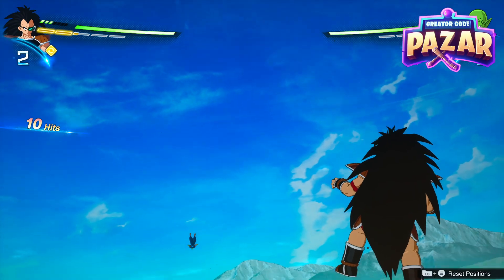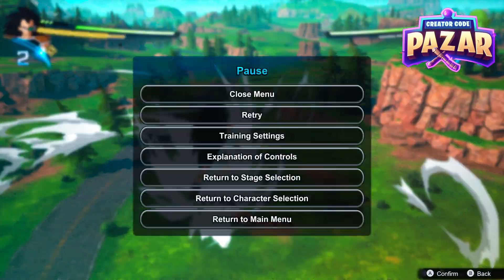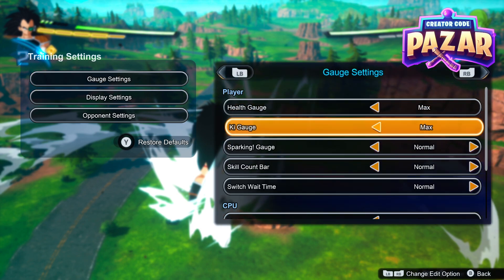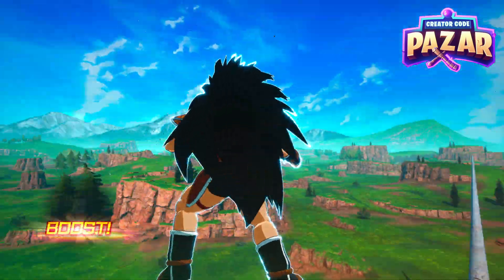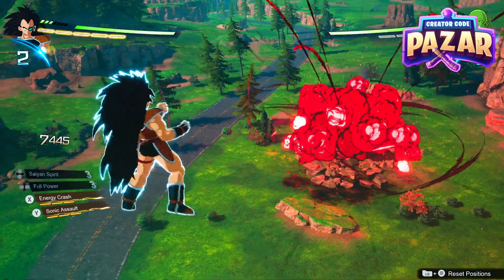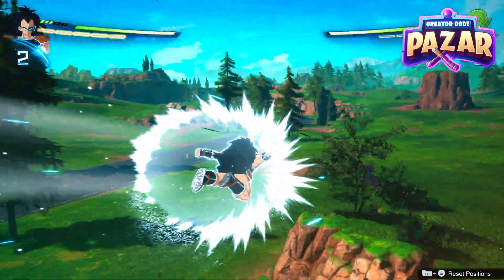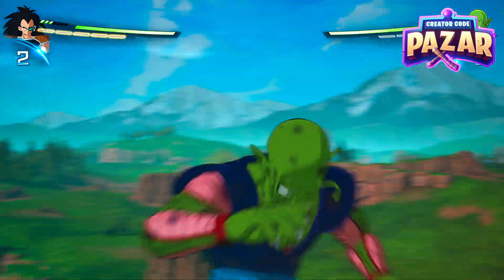The next thing we may want to do — let's say we don't want to be charging up our ki the whole entire time — we can just go to Training Settings and then Gauge Settings, and set our ki gauge to max. This will make it so that we can just fire off abilities as much as we want and we won't lose any ki, so we can just keep spamming them as much as we'd like.